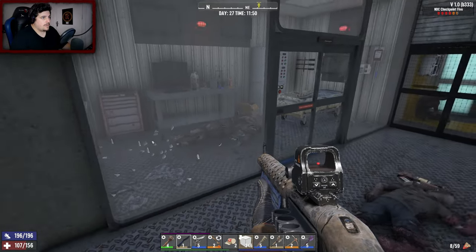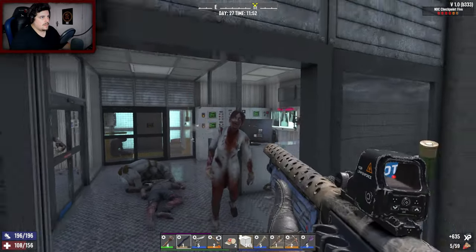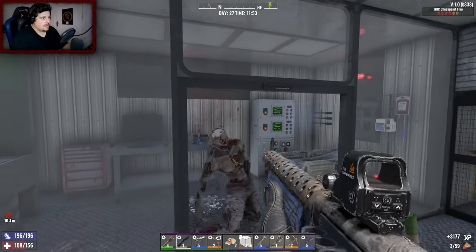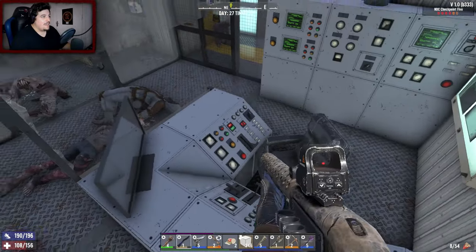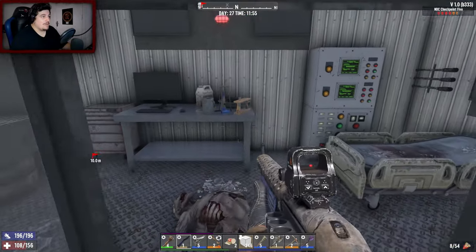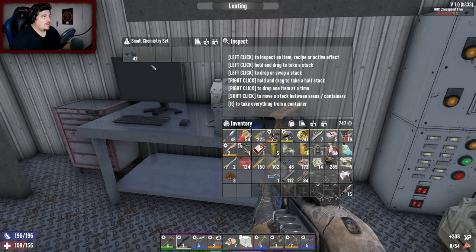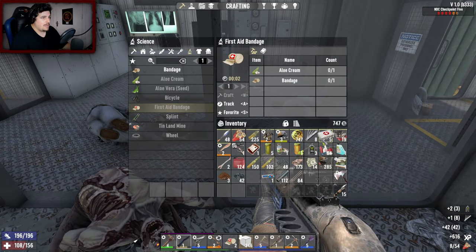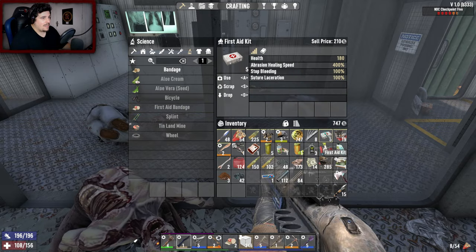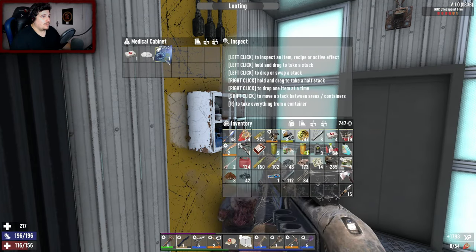Yep, thought as much — oh shit. No thanks, not today. The rad remover mod is doing extra damage — that is bloody good. Oil shell, don't really need it. Let's get some heals. A first aid kit. Okay, we're about to hit the main loot room.